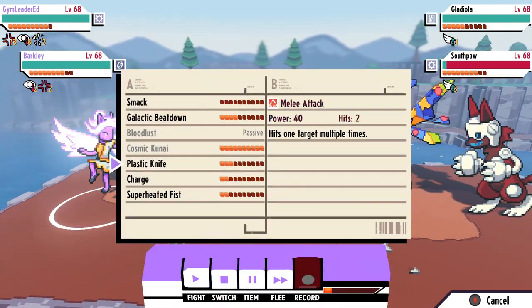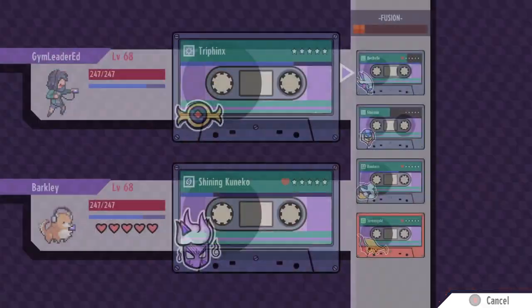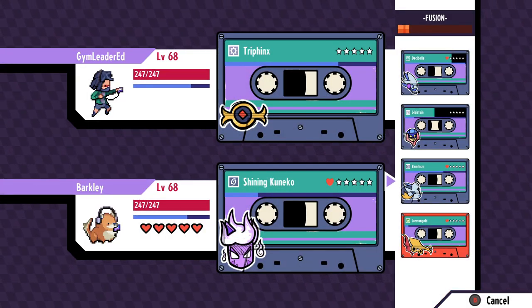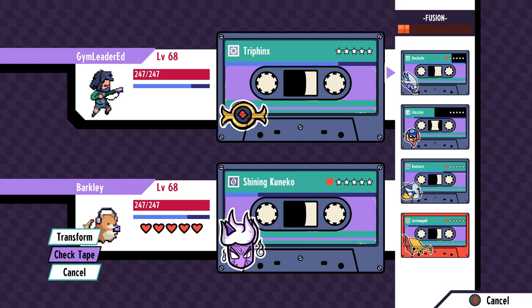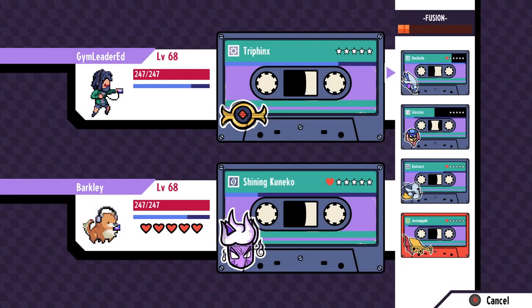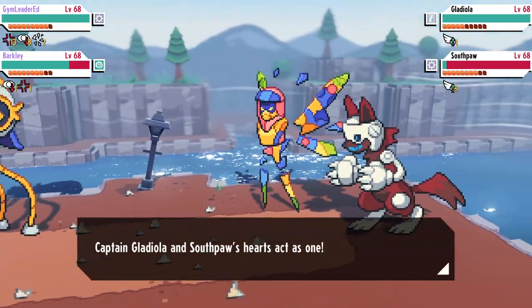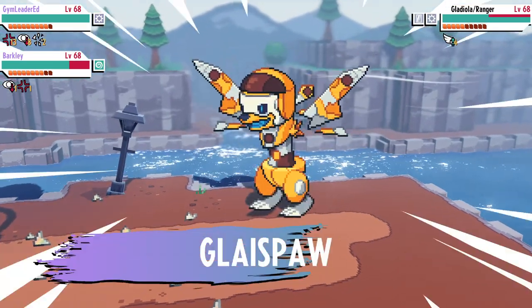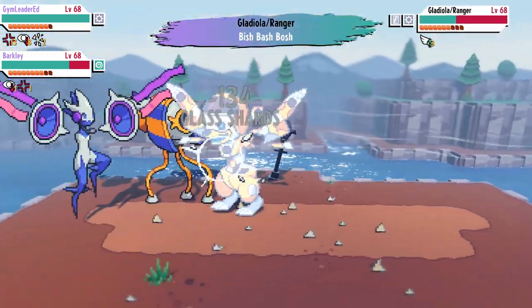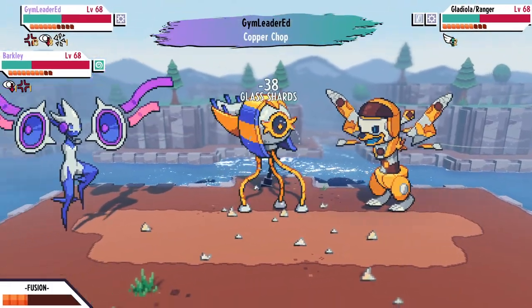That's pretty much it for the video. The starter grade evolution that was scrapped would be amazing as a third stage for that line — I think it's one of my favorites here. Honestly, there are a lot of really cool monsters here, and I think a really cool way they could integrate some of these beta designs would be to have some sort of DLC where monsters from a new world that developed differently could start falling into this version of New World or something like that.